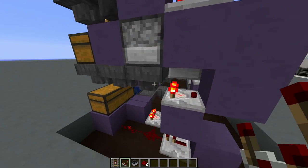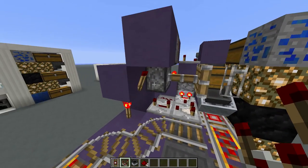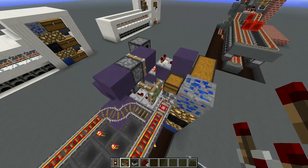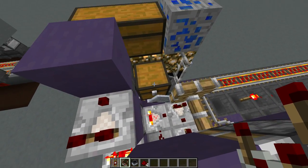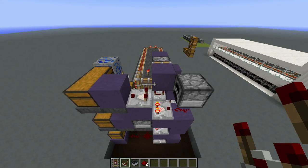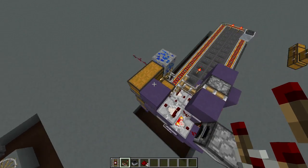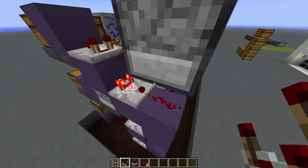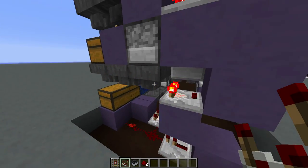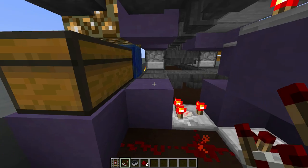Even if you put just a single item in, it will distribute that one rather than wait for 25. There's also a comparator checking the fill state of the fuel hopper, connected to a piston, so as soon as there's no fuel it won't release the minecart. It also locks the input hopper to prevent items from filling the chest with no fuel present, which would cause the threshold to always be overwritten. This way the system always works 100%.